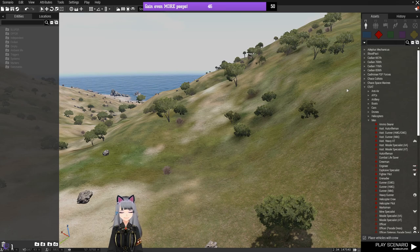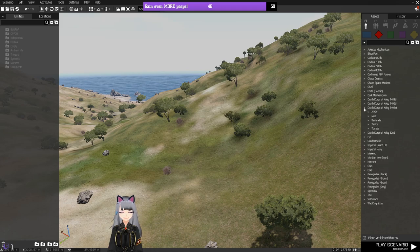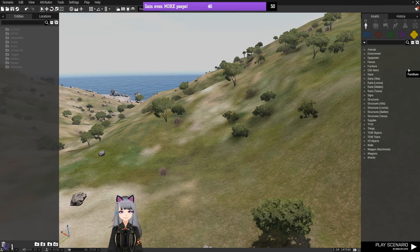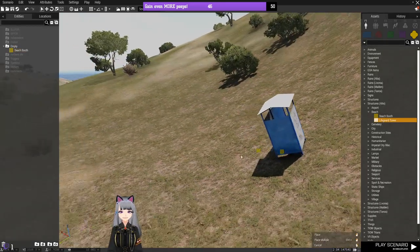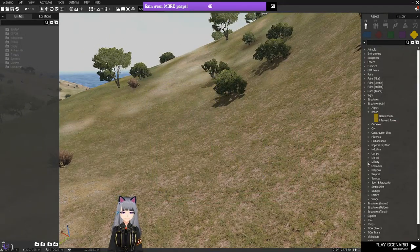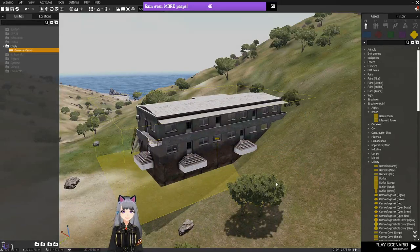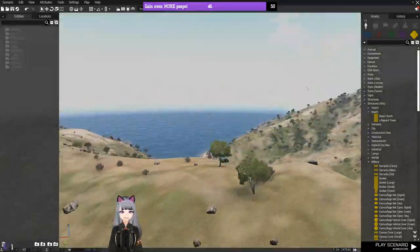OpFor is typically the opposing faction — in the base game that's CSAT, and we've also got Chaos Renegades and other modded factions. Independent is a third faction whose allegiance can vary. Then you've got Civilians, and finally Props — static objects like buildings, booths, lifeguard towers, or larger structures you want to build somewhere in your mission.